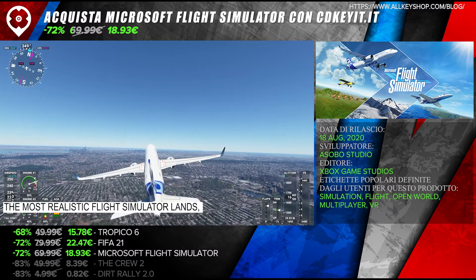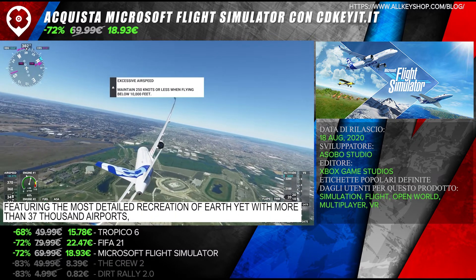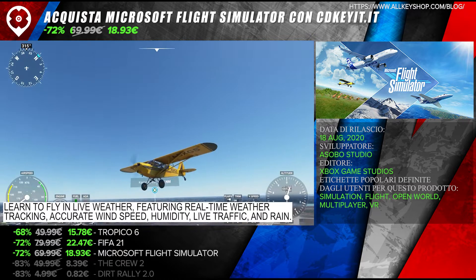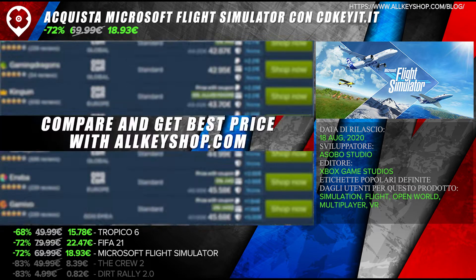The most realistic flight simulator lands, featuring the most detailed recreation of Earth yet with more than 37,000 airports, 2 trillion trees, and 1.5 billion buildings. Learn to fly with live weather, featuring real-time weather tracking, accurate wind speed, humidity, live traffic, and rain.